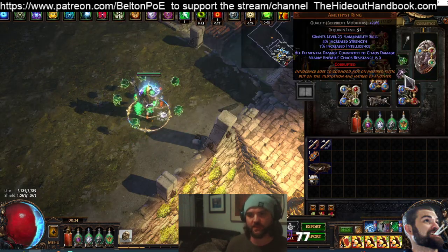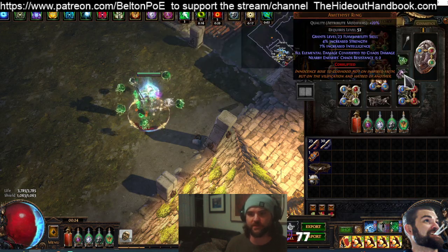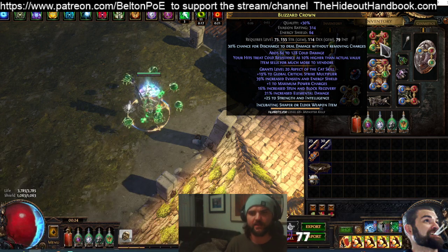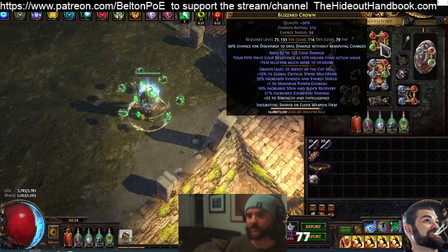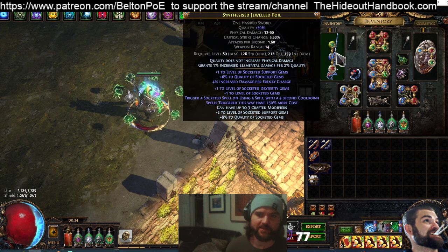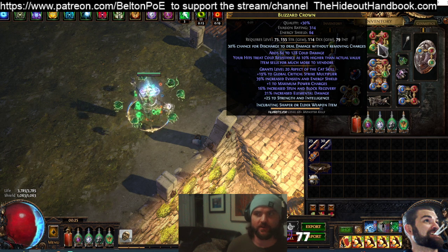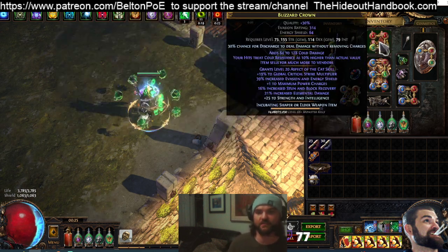The big differences versus the Sentinel League build: new items have been added, and we're converting to 100% Chaos. What does the 100% Chaos change? It allows us to use Blizzard Crown. We wouldn't use it in the past because of the implicit downside — 'your hits treat cold resistance as 10% higher than actual value.' However since we're converting to Chaos damage, we get the benefit of all the flat cold damage it adds, and don't have to worry about the downside. Discharge has one of the highest effectiveness of added damage in the game at 600%, so for 84-128 cold that's ~208 average times 6, giving over 600 cold damage added.